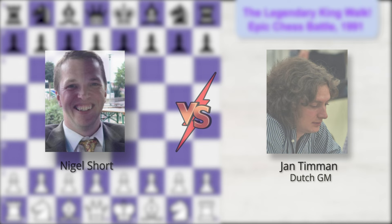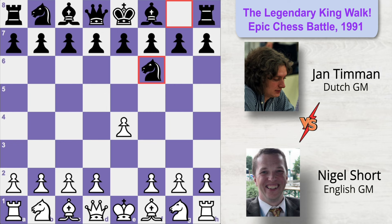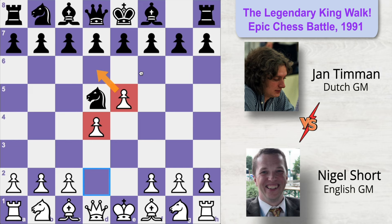Ian replied with knight to f6 going into the Alekhine's Defense. Nigel played e5 immediately attacking the knight. Knight moved to d5 and now Nigel played d4, building a strong center controlling key squares in the opponent's territory as well as gaining a lot of space right in the opening. Ian replied with d6 immediately challenging the center, and here Nigel played knight to f3 providing extra defense to his strong center.